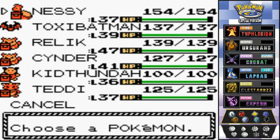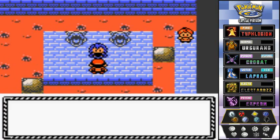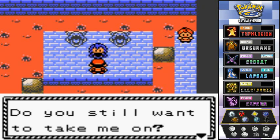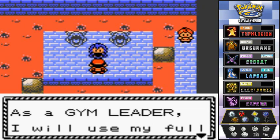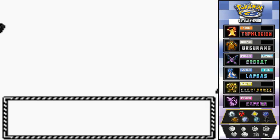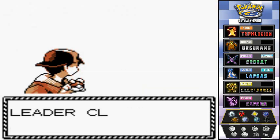Let's get this badge! Claire introduces herself as the world's best dragon master, claiming she can hold her own against the Elite Four. She says as a gym leader she will use her full power. Bring it on, Claire! She comes out looking tough — let's battle.